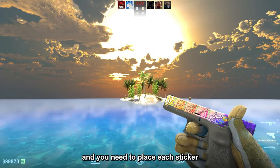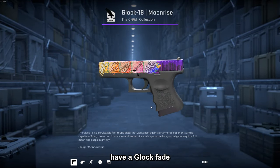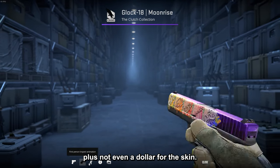You need to place each sticker in the matching color of the Glock Fade, or just copy what I'm showing you. You now have a Glock Fade that costs a total of 15 cents for the craft, plus not even a dollar for the skin.